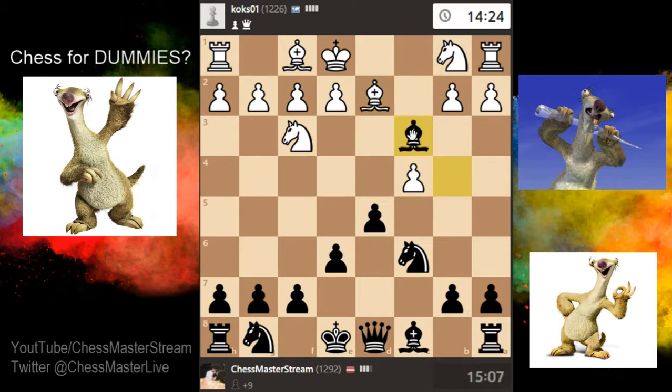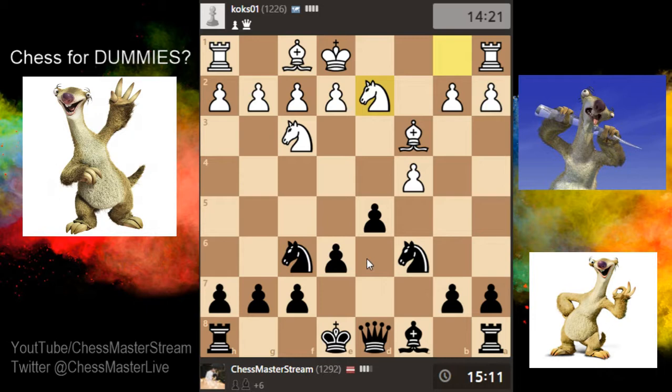He still wants to continue. At this level — our opponent is 1200 rated — they like to continue the game even though it's a dead loss. Just for learning purposes let's finish the game. I also say never give up — it's actually a good strategy because at 1200 level players could still blunder.